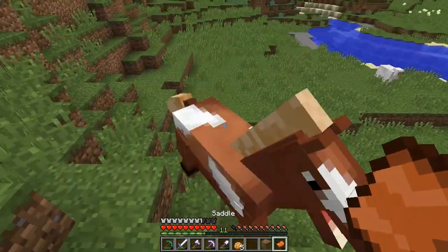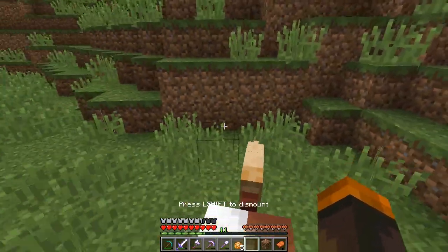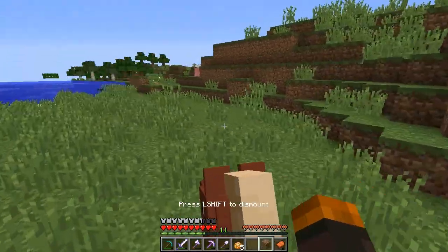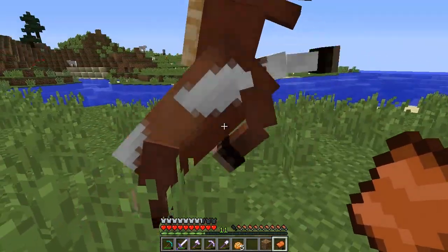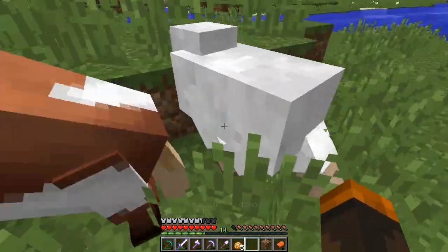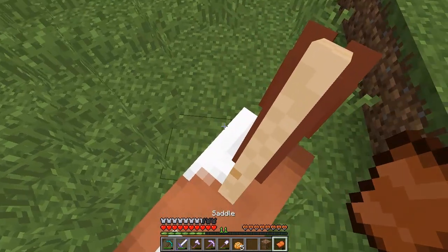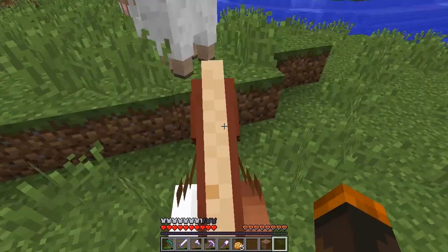This one is definitely a much happier horse. We're going to have to put this saddle on you. How do we do that with the horse? I forgot completely. I'm going to get on you and get this saddle on. Hold up, I'm trying to focus now. Oh, there we go — he's good, he's mounted. Yes! We got a horse. You know what, this looks pretty cool as well.